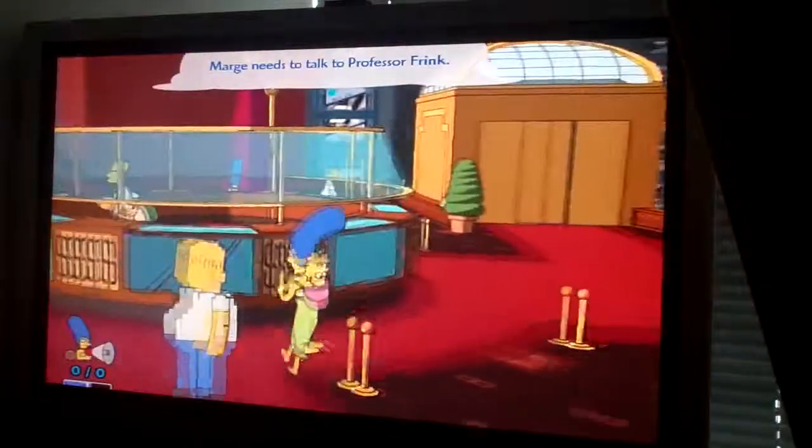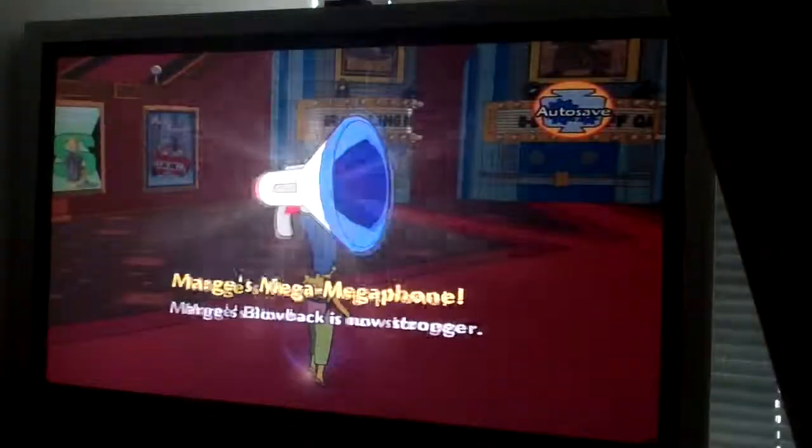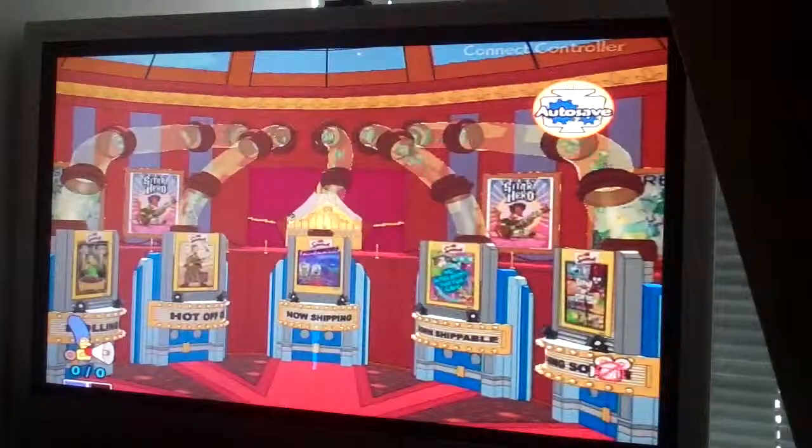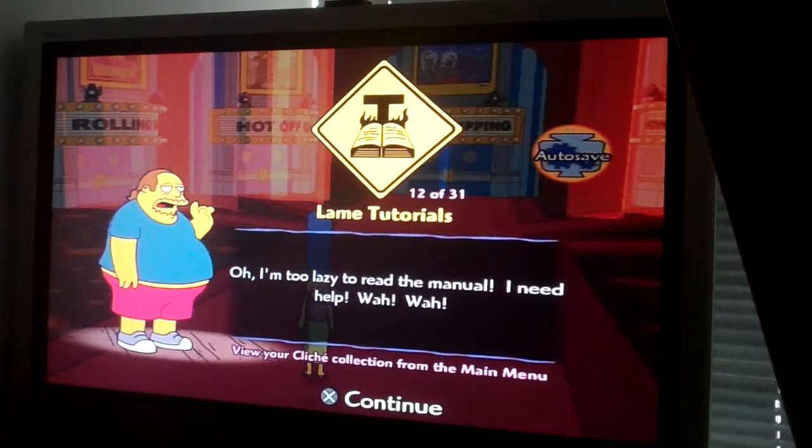And finally, Marge needs to talk to Professor Frank. I'm like learning new powers! Let's see what Marge's is. The Mega Microphone — it's a tutorial. Time to go into... it's real original. Oh, I'm too lazy to read the manual. I need help. Comic Book Guy, why are you such a jerk? We've now got four different missions to go to now.